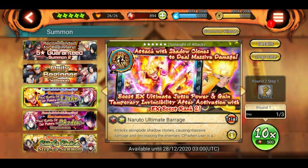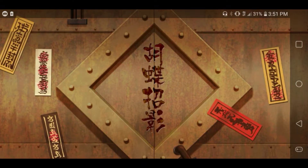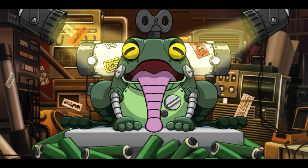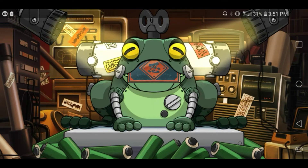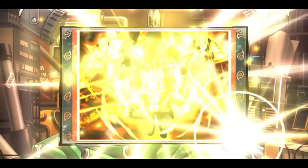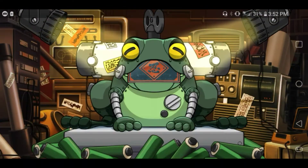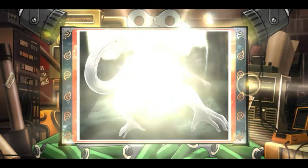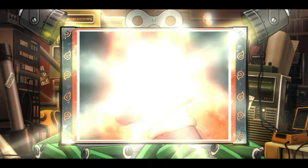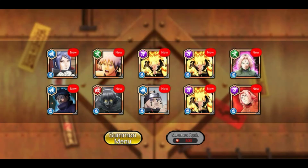This summon is going to be 500 currency — I think I can only do one. This is a multi, so let's just see what we get. I think this is a card — yeah, it has to be a card. Looks like a Sakura card. All right: Kabuto, Pain, Naruto again, Sakura. So we got a summon ticket, but we didn't get that much from this banner.